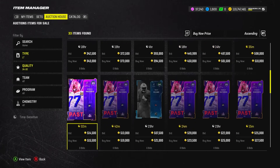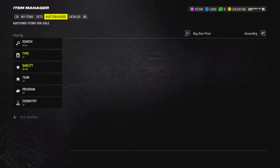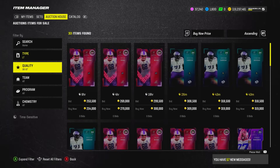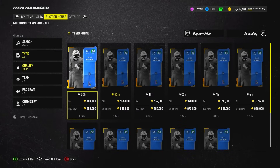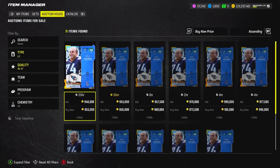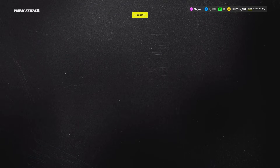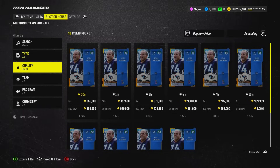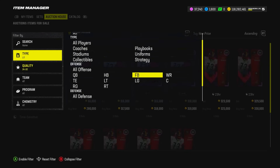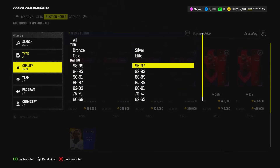At left tackle the first option is Drew Whitworth at 510k — a newly added legend in MUT. I don't think there's a 96 overall — there isn't, confirmed. Moving to left guard: there is a 96 overall — Bruce Matthews at 955k. It's an expensive lineman, but expensive linemen are actually some of the best purchases because they don't release very good linemen often, so they have more longevity on your team.